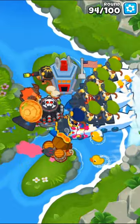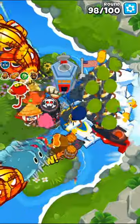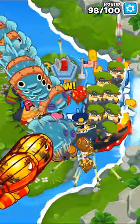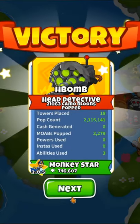Now we will get a 4-2-0 sniper set to strong and a 2-4-0 submarine. Finally we'll get a 0-4-0 ninja, use first strike on rounds 98 and 100, and use sabotage on round 99, and that is how you can beat Spring's Ring on CHIMPS.